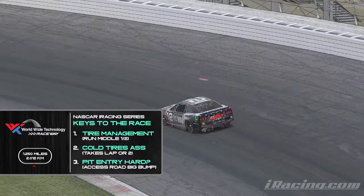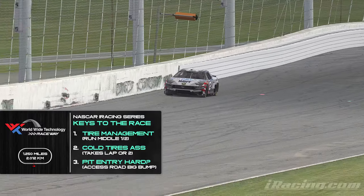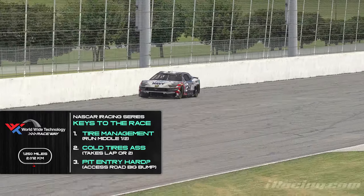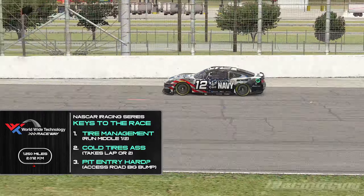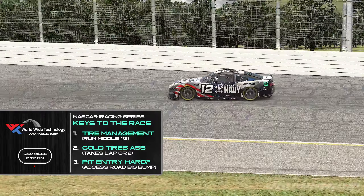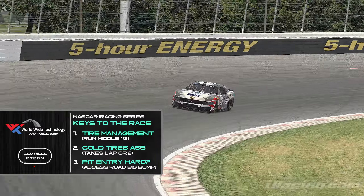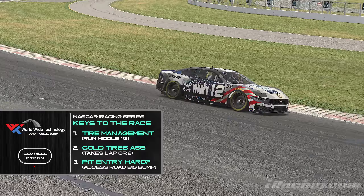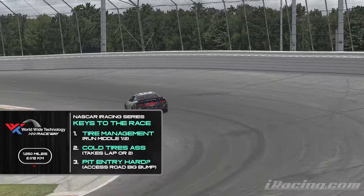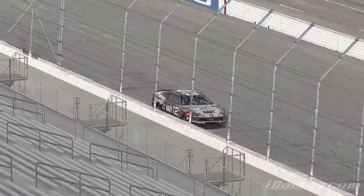Another thing that's really hard — you'll see it in a little bit — is pit road entry. It's pretty difficult: you gotta use the access road and then really slow down because there's a big bump. And before we get to the lap, there's an opening on the back stretch — it's very easy to get tempted to get pushed out there, and it's gonna kill everybody, so watch out for that.